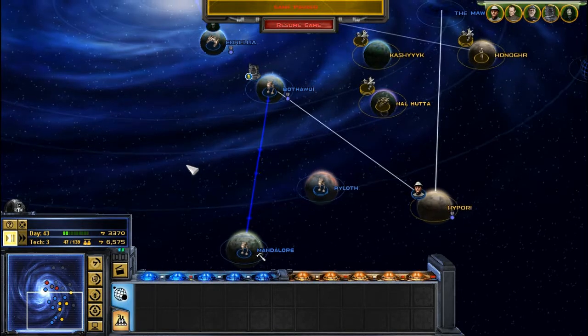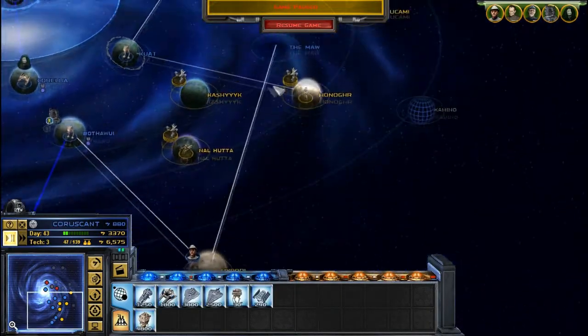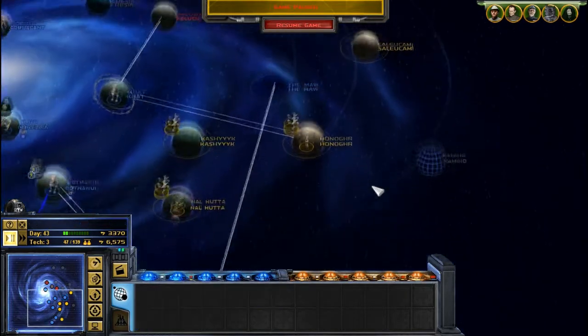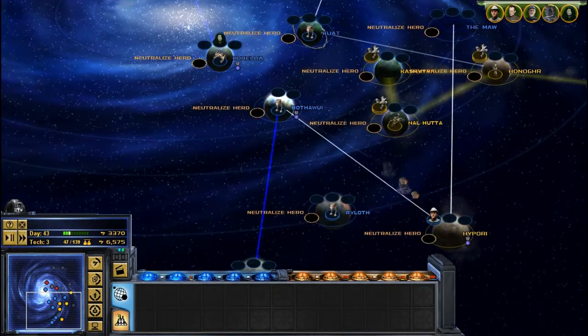Hello everyone and welcome to part 9 of my let's play of S.T.A.R.S. Empire at War. Last time I believe we defended Coruscant and took them all. So we've got level 4 there. This time I'm going to be going for Hypoori - I need Hypoori - so that's going to be my first objective.